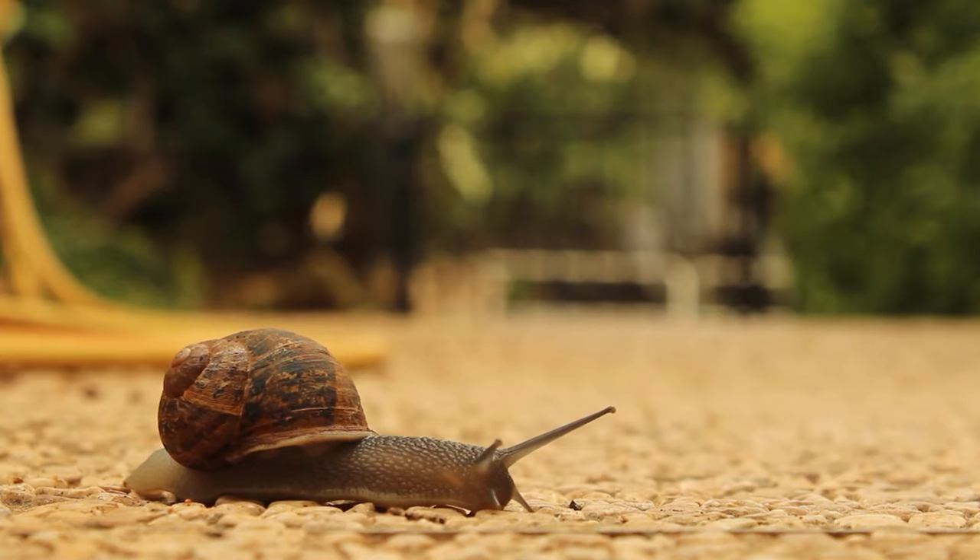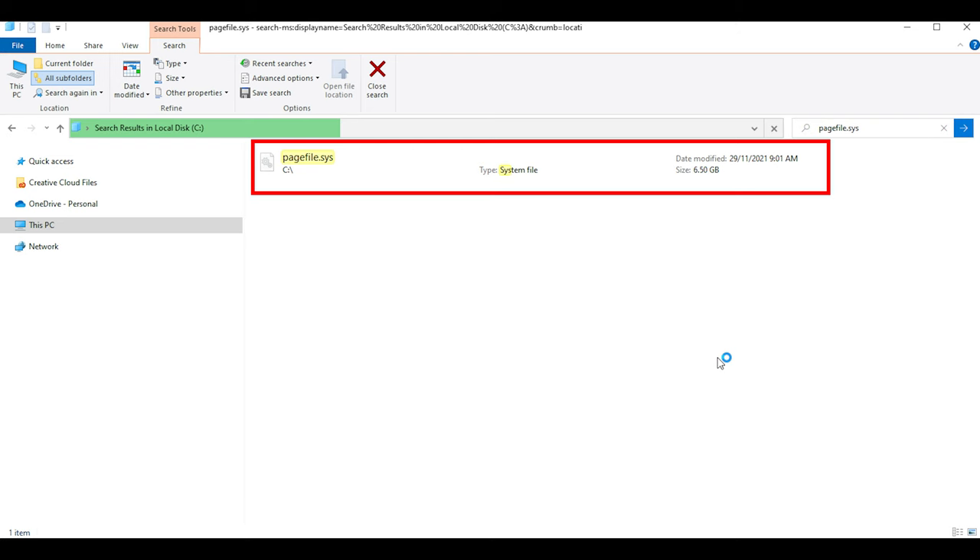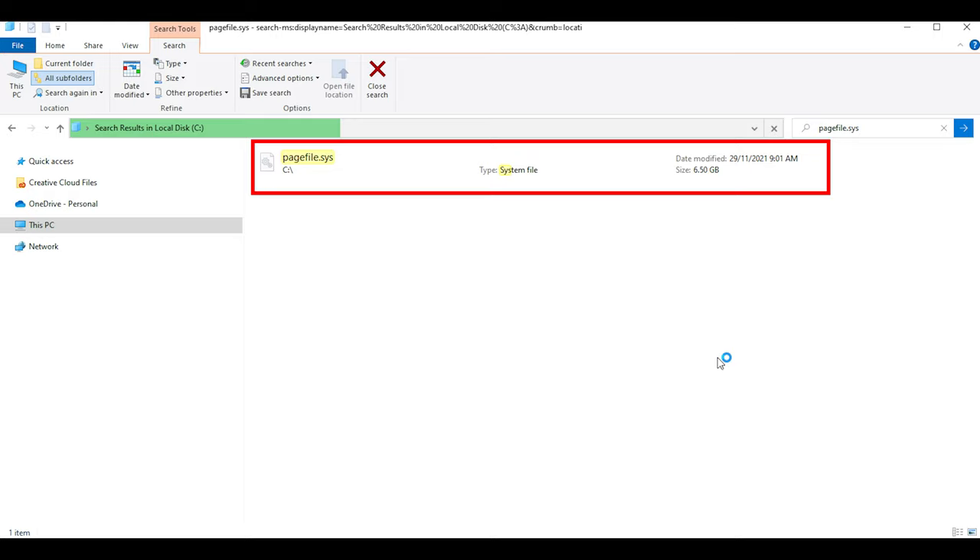Now we get to the Windows Paging File, or Swap File as it's also known. When you run out of System RAM, Windows has a file on your disk drive — which is hopefully an SSD — where it stores data that it can't fit into memory. It's called the Page File. If you have data that needs to go into System RAM but doesn't fit, Windows will start to put things into the Page File, which is a lot slower than System RAM but allows your computer to keep running. If you have a really fast SSD, it's less of a performance hit, but if you don't, this process is really capable of grinding your computer to a halt.